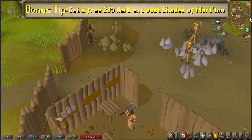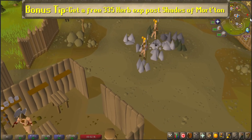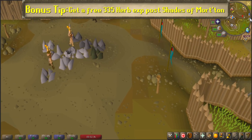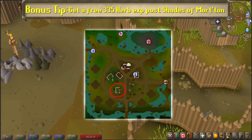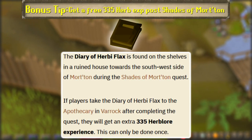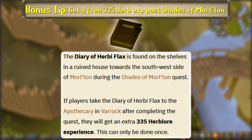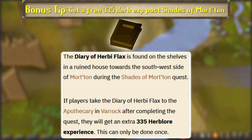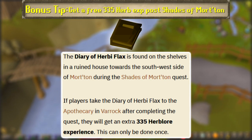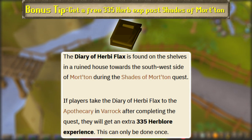Bonus tip: Get a free 335 Herblore experience post Shades of Morton. Related to the Shades of Morton, in order to start the quest in the first place you have to collect the Diary of Herby Flax from a bookshelf to the southwest. You can take that book to the Apothecary in Varrock after the quest and exchange it for 335 Herblore experience. It's not much, but every bit of Herblore experience matters for Iron Man, especially early on.